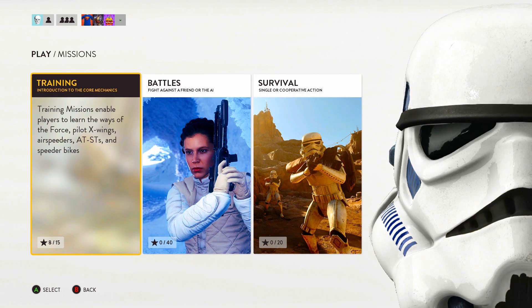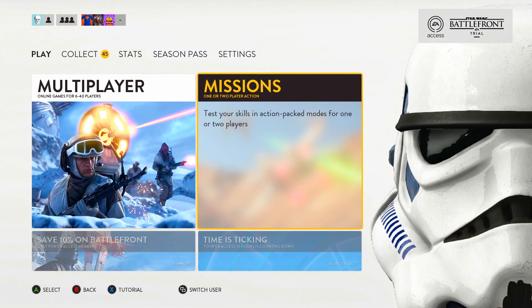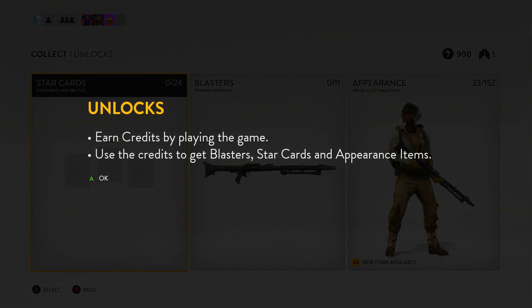All right guys, we're still playing Star Wars Battlefront. We went through the training missions. I don't know if we actually rank up — I don't think we do. Let's see what we've got. 45 new items available. Earn credits by playing the game, use the credits to get blasters.